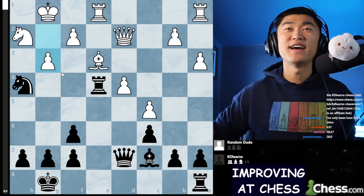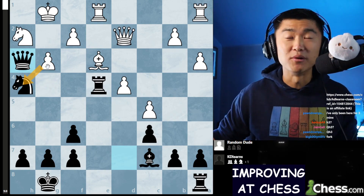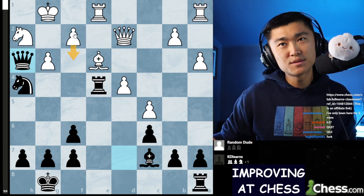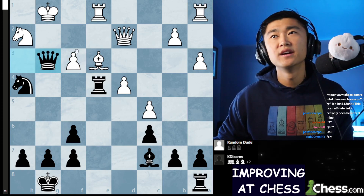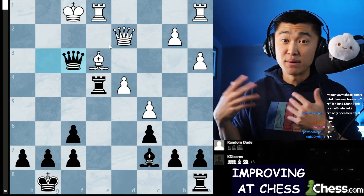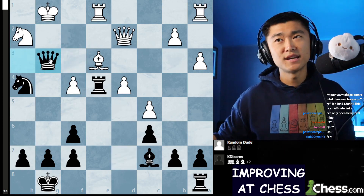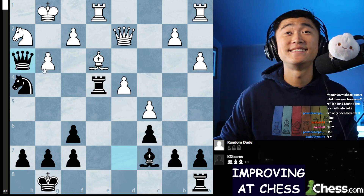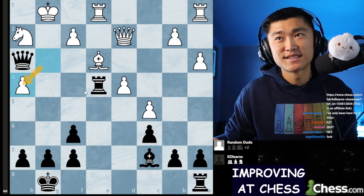Chat, you guys are all hitting the nail on the head. Queen H3 - you're threatening checkmate. If the pawn takes, there's big trouble. Before we talk about the pawn taking, what's the actual better way of defending? Well, it's either F3 or F4 to defend the G2 square. If F3, I just take with a queen and I'm happy - worst case I'm up a piece, best case I'm checkmating white. Something similar after F4 - same type of line. Worst case I trade everything off but I'm up a piece and I'm happy. But instead my opponent did end up taking on H4. So they took my knight, and this is a nice little mating pattern.